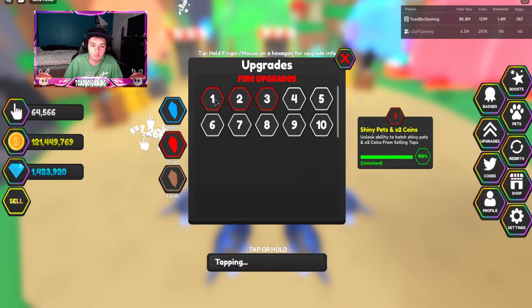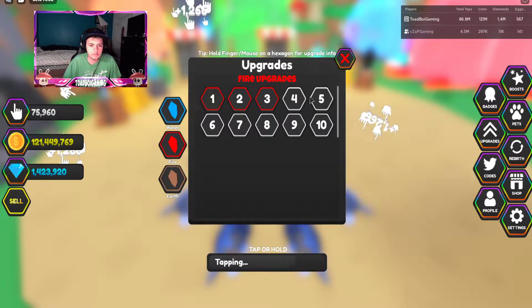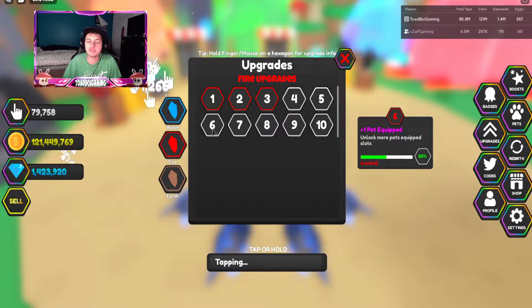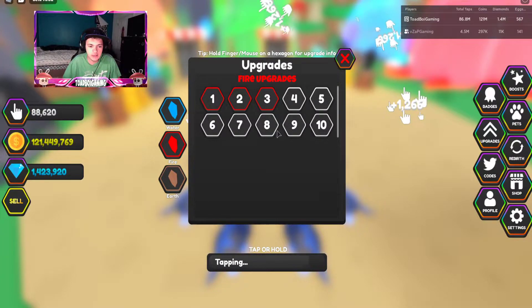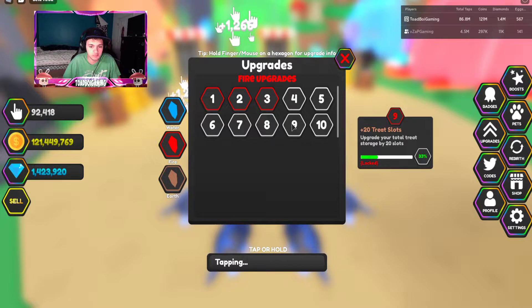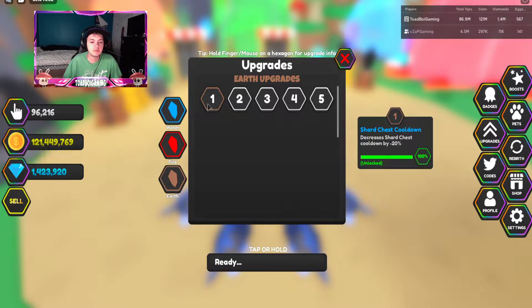The fire rebirth gives you a 2x coin sell, 2x tap EXP, 20 storage, and so on. If I get to level 6 I get one more pet equipped, and then there's a 3x pet, 2x shiny chance - which would be awesome - 20 treat slots, and 150 pet slots.